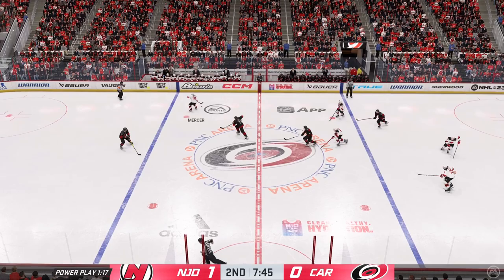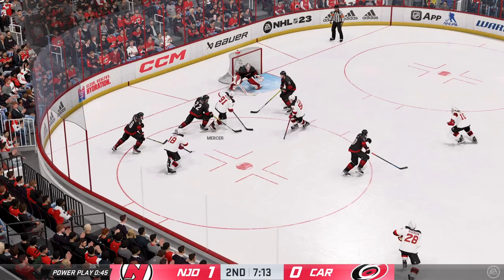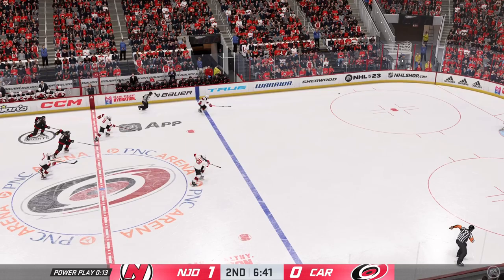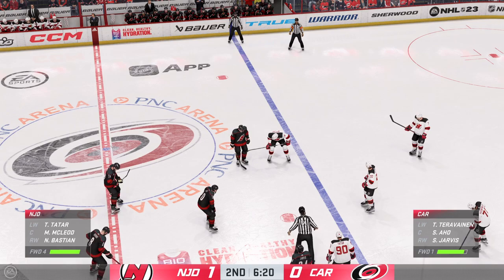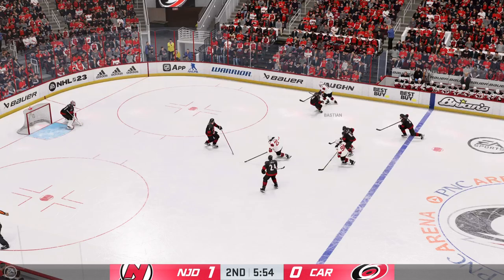New Jersey's got a hold of it along the wall. Feeds it up ahead — takes a shot, Walker, stuck by Anderson. The Hurricanes scoop it up along the boards. The Devils have it in the offensive end. The Hurricanes gained possession in the defensive zone. The Hurricanes' PK unit delivers — pretty hard to have a more low-intensity power play than that. They really didn't generate a thing; when you don't generate much, you're sure not going to score.